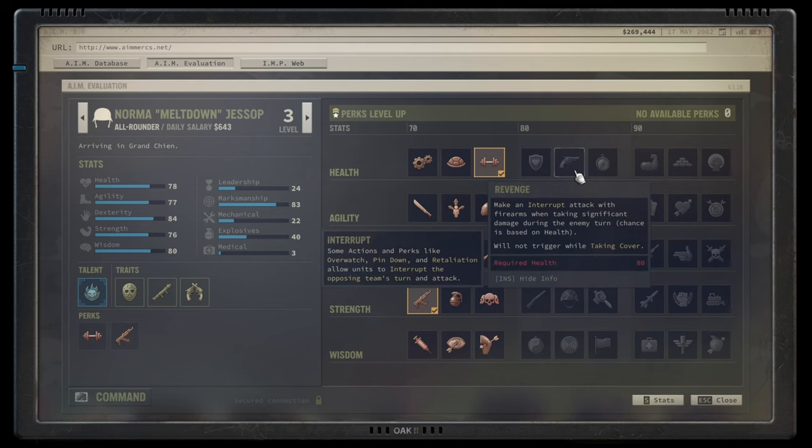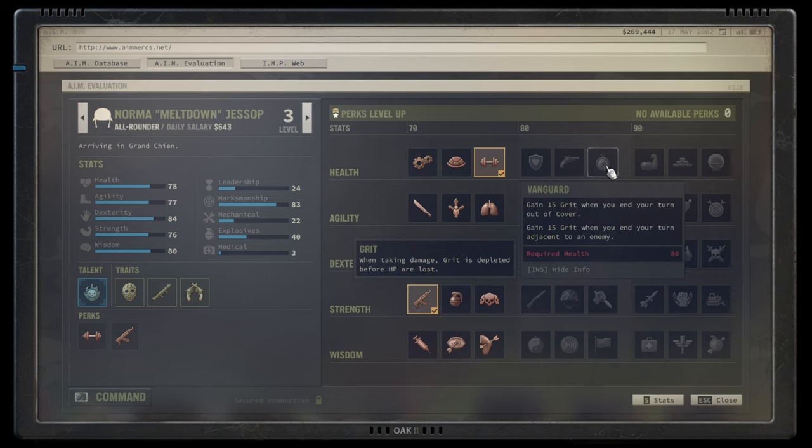Revenge allows an interrupt attack when you're taking fire — the only time it doesn't trigger is when you take cover. Great for an overwatch build, otherwise potentially a skip. There are simply better ways; you don't want to be hit in the first place. Vanguard gives 15 grit when you're out of cover and another 15 grit when you end your turn adjacent to an enemy.